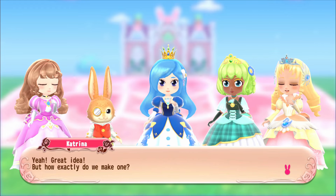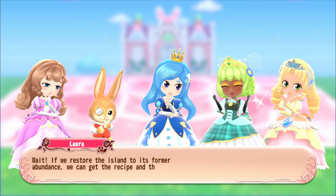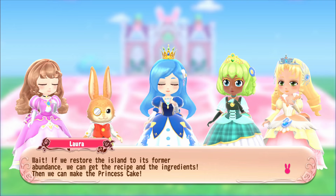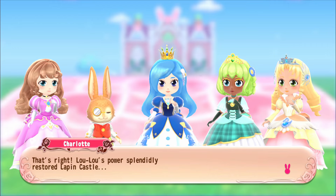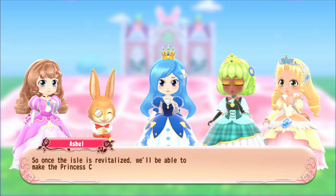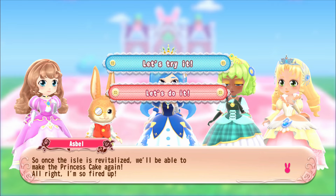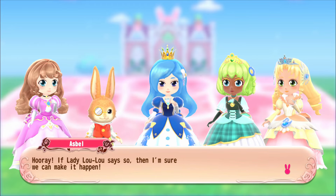The group decides to restore the island to get the recipe and ingredients to make the princess cake. I joke, 'Are you telling me we're gonna remake this entire island just for some cake?' Asbel says that Lulu's power splendidly restored Lapping Castle, so she can splendidly restore Carrot Isle as well. Once the island is revitalized, they'll be able to make the princess cake again. Everyone cheers and we head to Rabbit House to get our tools.